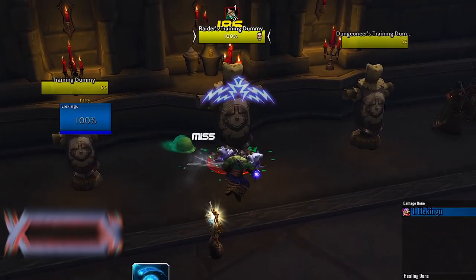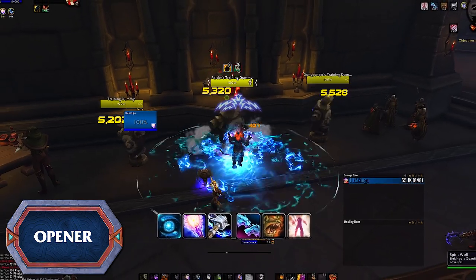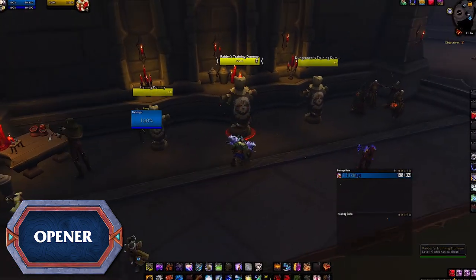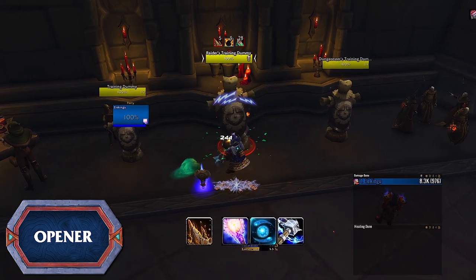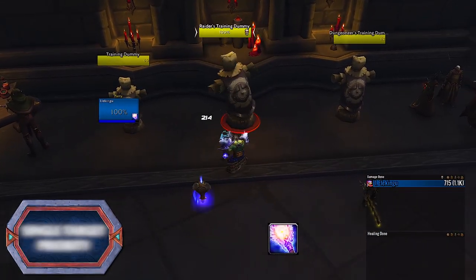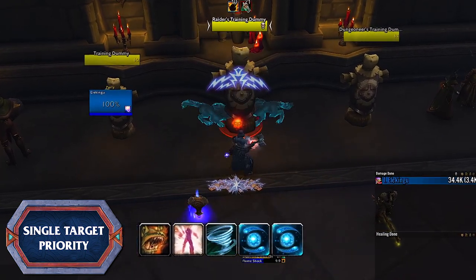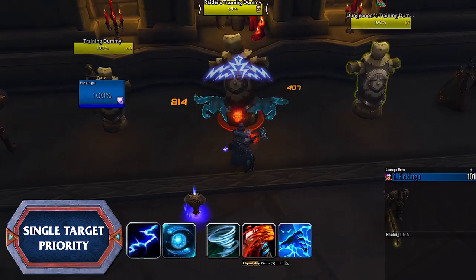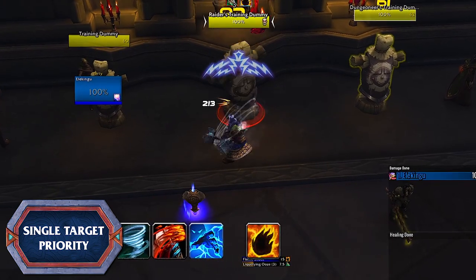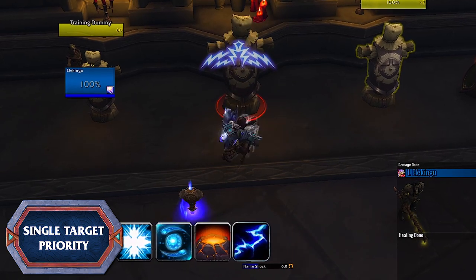Assuming you are running the build we suggested, start with Flame Shock as you close in on the boss, then put down Windfury Totem followed by Stormstrike and Feral Spirits. Pop Ascendant and Windstrike immediately, then follow the normal rotation. If you've taken Earthen Spike, start with Flame Shock then go Earthen Spike into Windfury Totem, Stormstrike, and Feral Spirits. If you are not using the Doom Winds Legendary, simply place Windfury Totem before the pull, keeping the rest the same. For the single target priority: Windfury Totem first, Flame Shock next, Feral Spirits and Ascendant on cooldown, Windstrike on cooldown, Chain Harvest or Lightning Bolt at 8 Maelstrom stacks or more, then Stormstrike, Lava Lash, Crash Lightning. Refresh Flame Shock in its Pandemic window at 5 seconds or less remaining, then Frost Shock, Sundering, Lightning Bolt at 5 Maelstrom stacks, and refresh Windfury Totem if nothing else is available.